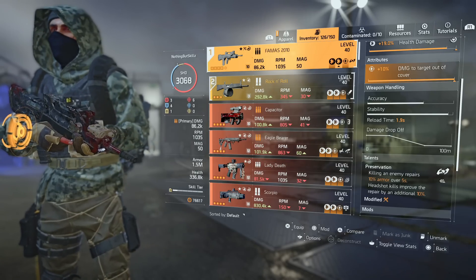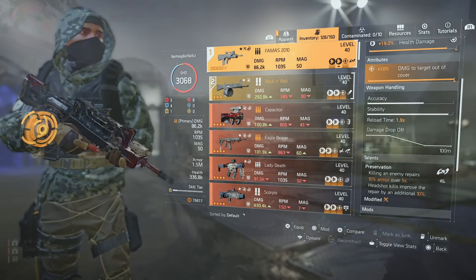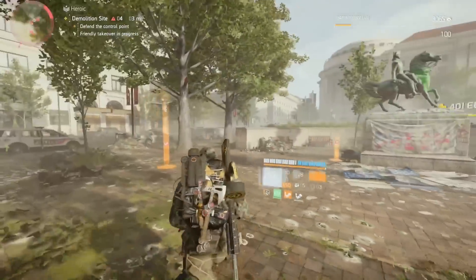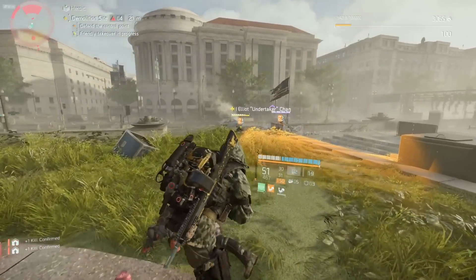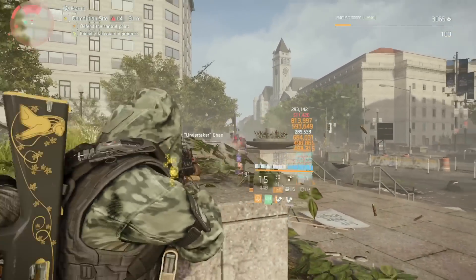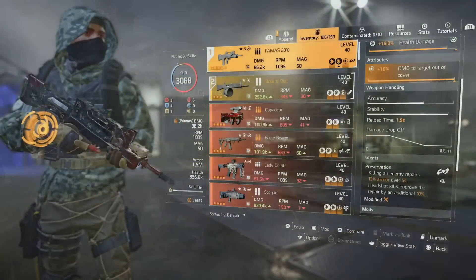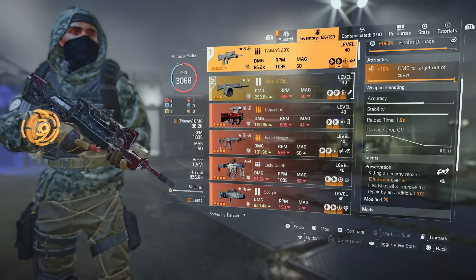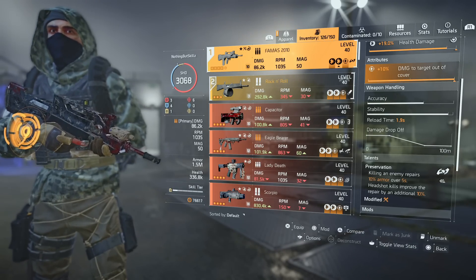Every time I get a headshot, which happens a lot on this build, it improves the repair by an additional 10%, so for headshot kills I'm getting 20% armor over five seconds. On top of that, you're instantly getting 10% armor from the Gunner class. You could go a full DPS talent if you want, but as you saw in the gameplay I was still melting enemies even with Preservation versus something like Flatline or In Sync.